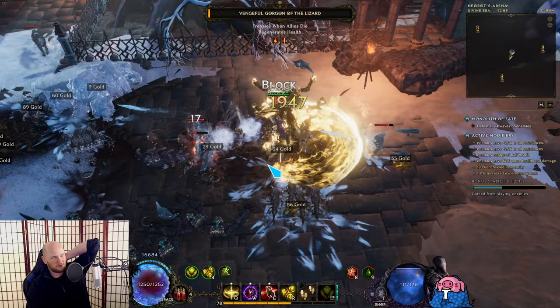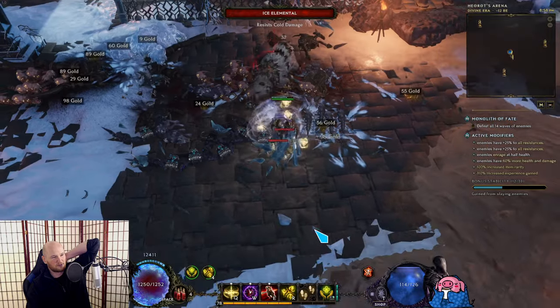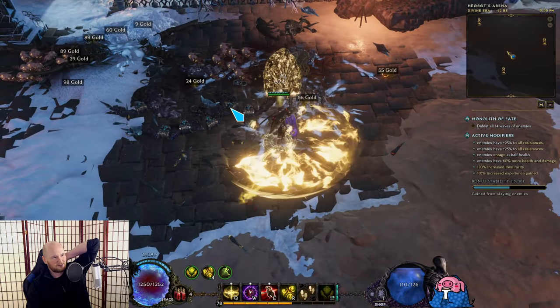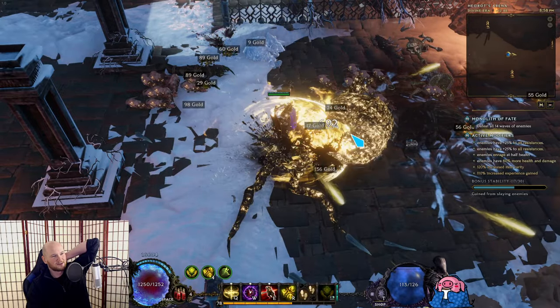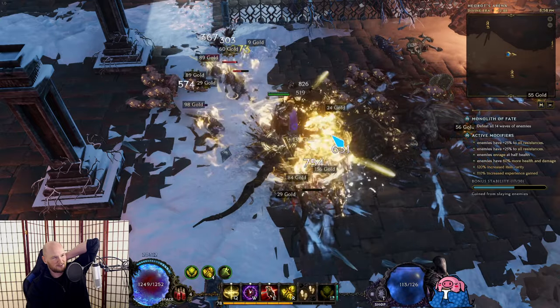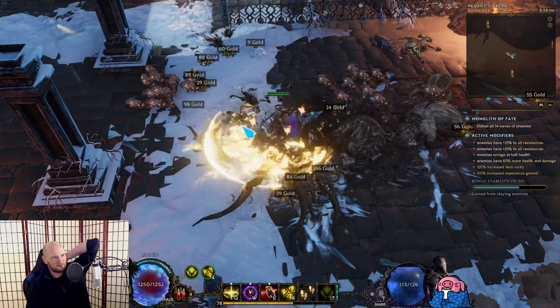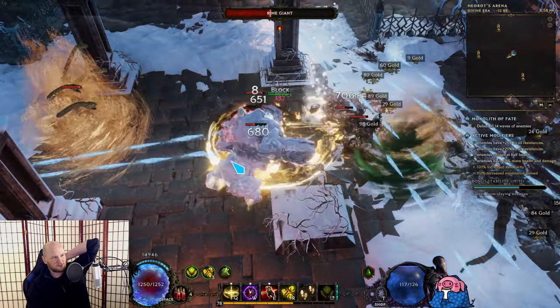I don't know if we're supposed to be crit or non-crit. I don't know if we're supposed to use a two-hander, a one-hander, a shield, or dual-wield. I'm not entirely sure of all the details of the build yet, but the channeling node for Healing Hands is pretty strong.